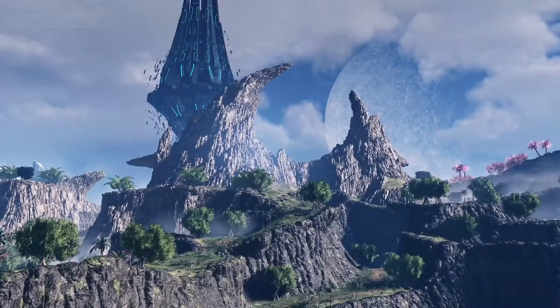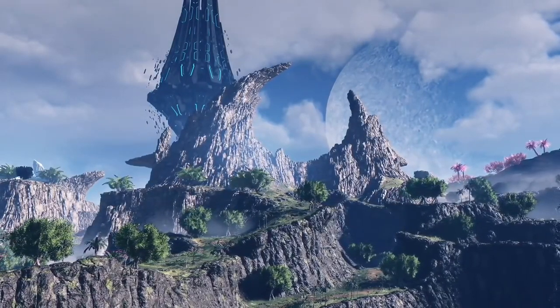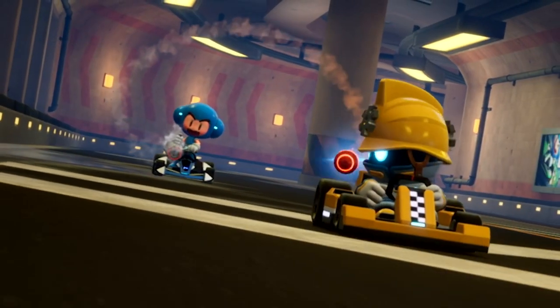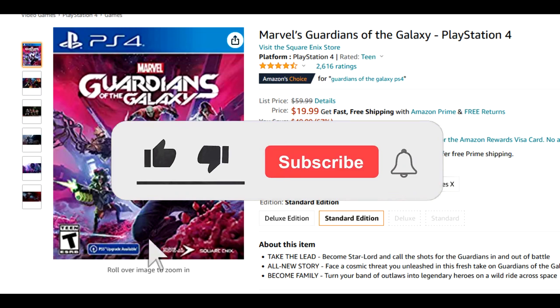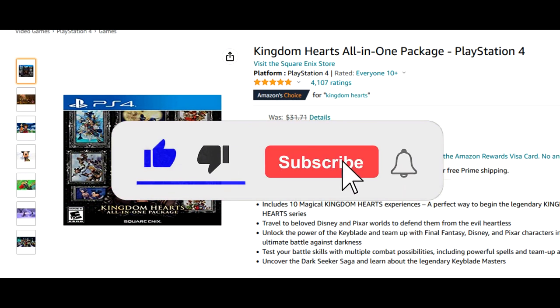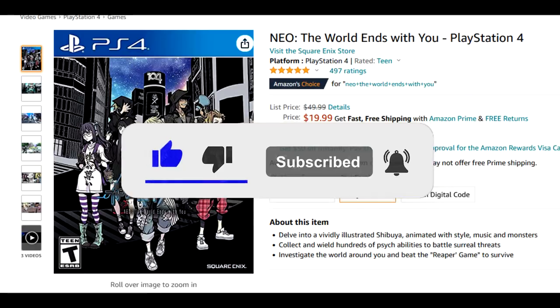That is gonna do it for me. Phantasy Star Online 2 New Genesis available right now. KartRider Drift available right now in open beta. Deal of the week is Sifu, and a lot of great physical deals. Links to everything, as always, will be in the description box below. Thank you for watching, and goodbye.